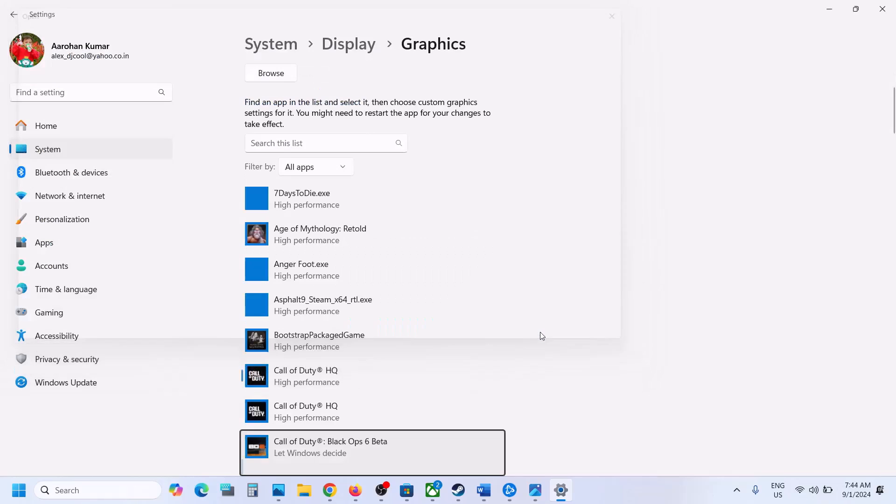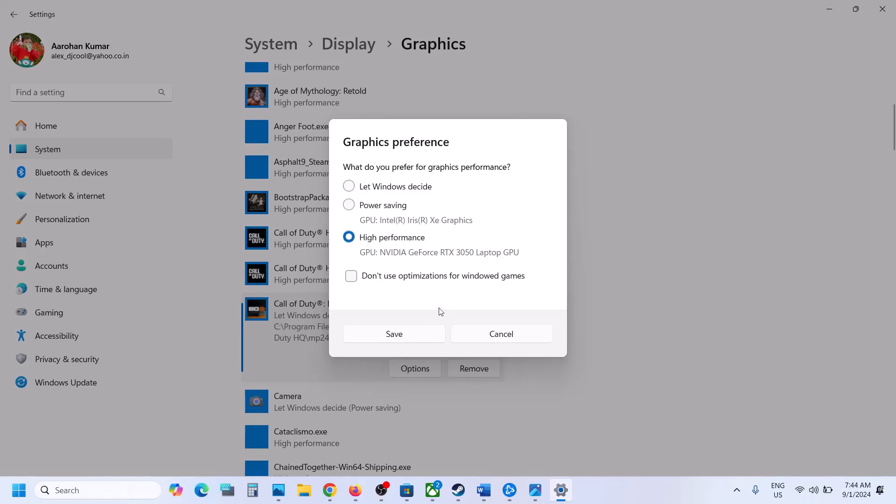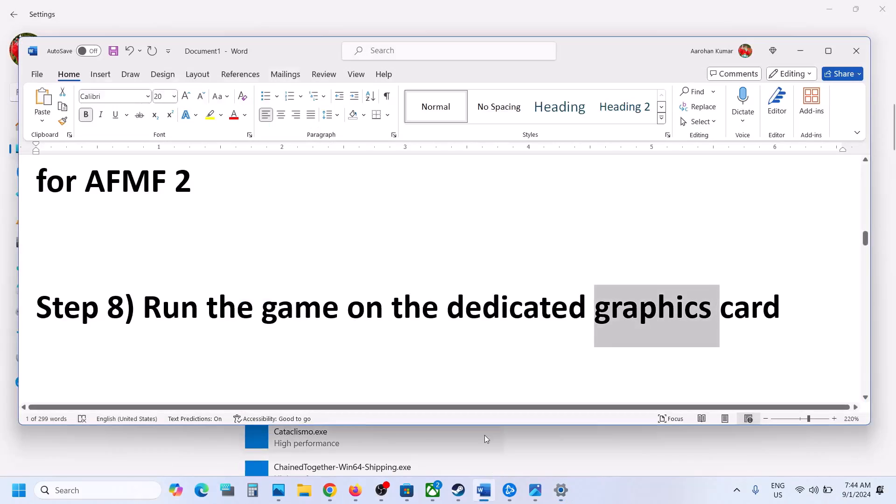If there is another .exe file, click Add again. Once the game is added, click Options, select High Performance, click Save, and then check.